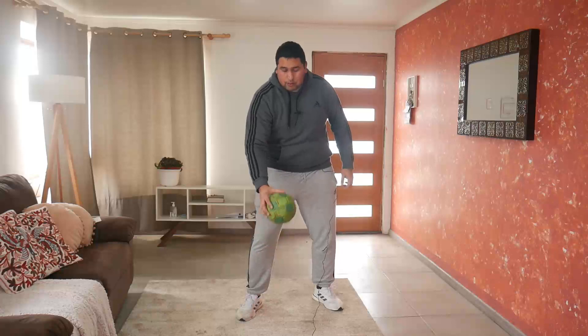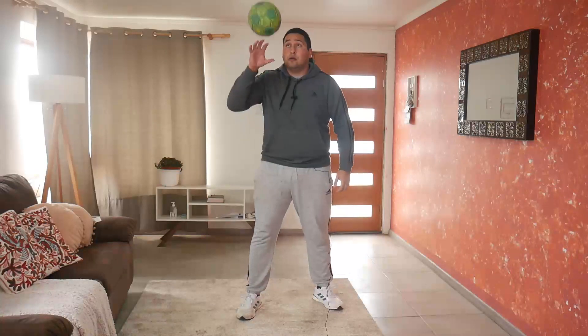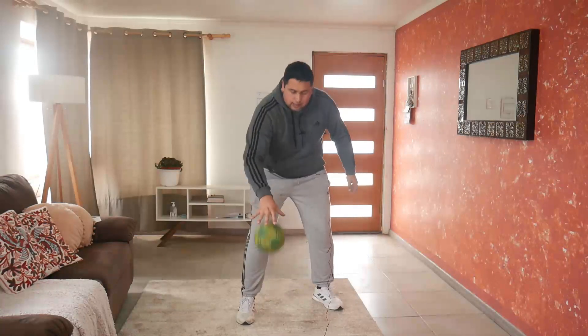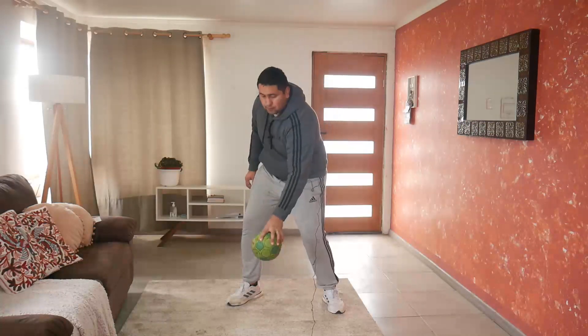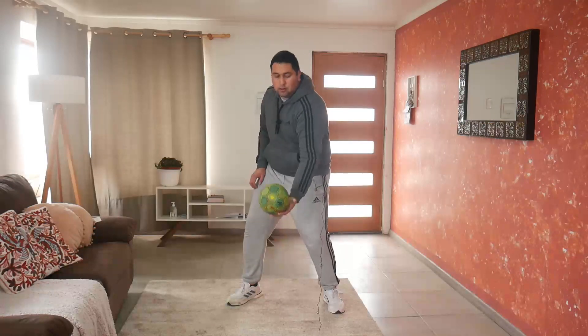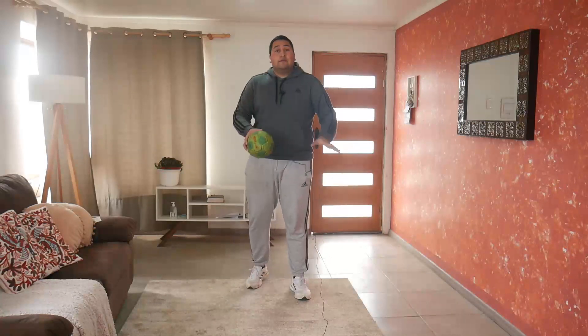Ahora, en vez de botear el balón, lo vamos a lanzar arriba y lo atrapo. Lo lanzamos hacia arriba, pongo la mano debajo, lo lanzo y después lo atrapo cuando vaya cayendo, sin que toque el suelo. Tienen que intentar atraparlo antes de que caiga el balón al suelo. Con ambas manos también, trabajando la mano menos hábil. Lanzo la mano desde abajo y lo atrapo con la mano desde encima del balón. Diez veces con cada mano.